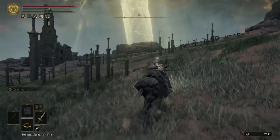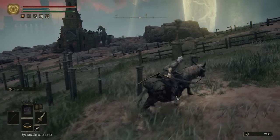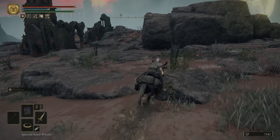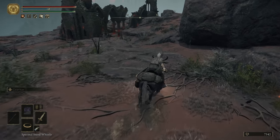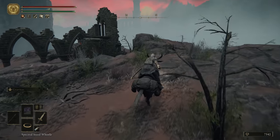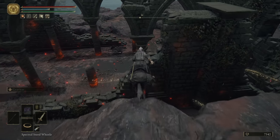Right now I'm showing you how to get to the Smouldering Church in Caelid, which you can get to at any point in the game just by riding there. But be aware, an invading NPC will attack you if you go in through the front. If you don't want to fight, just ride around the church like I am here and go in via the side, which should keep you pretty safe without a fight.